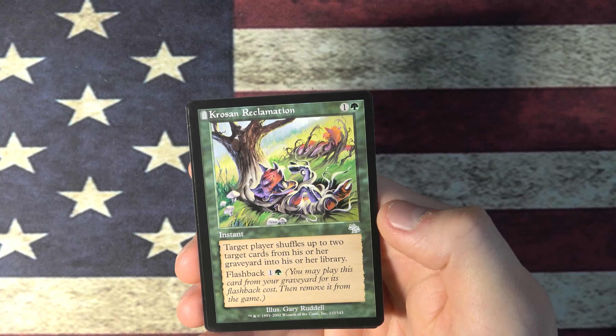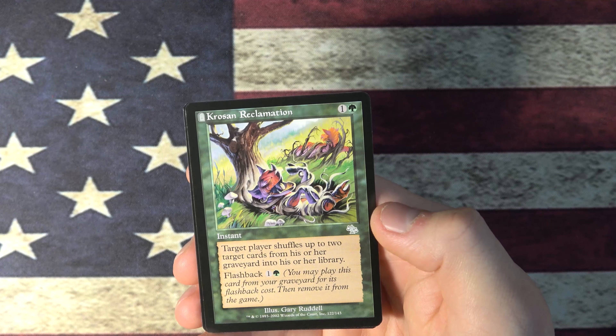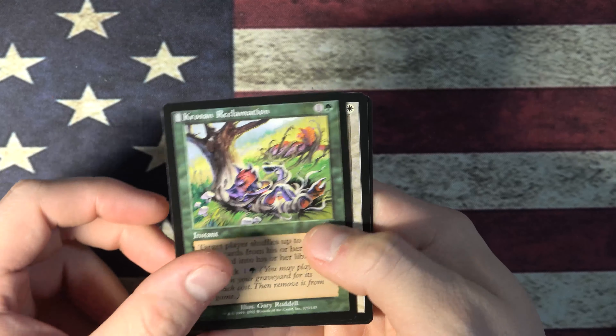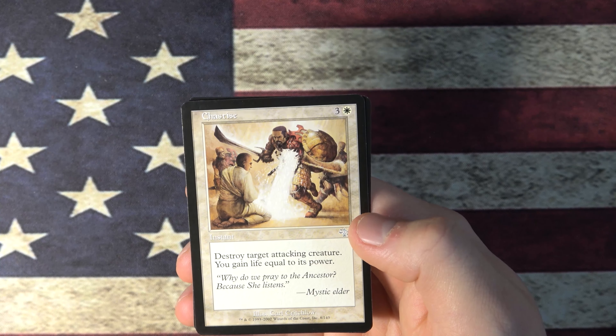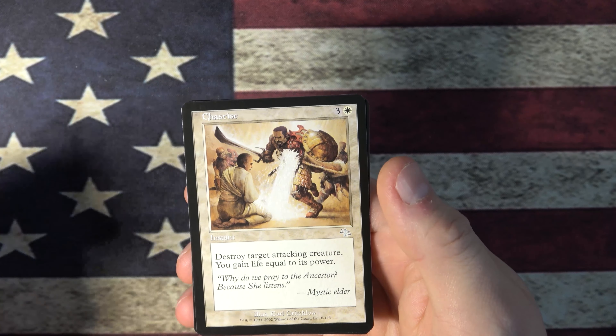Grossen Reclamation — this is pretty sweet. Target player shuffles up to two cards from his or her graveyard into his or her library. Chastise — destroy target attacking creature, you gain life equal to its power. That's decent.